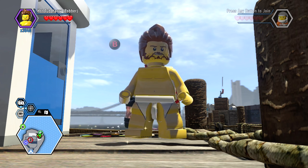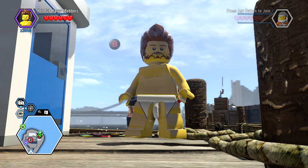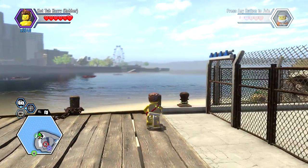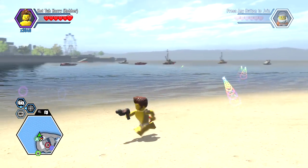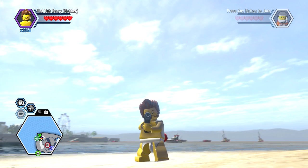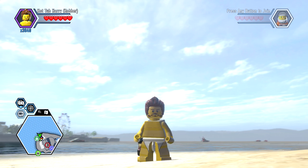So it looks like that's only an idle animation, which I don't know, whatever. He's got his color gun, he's got his crowbar - these stash in the elastic of his underpants, underoos, underwear. So there you go, there is Hot Tub Harry, hope you guys enjoyed, we'll see you.